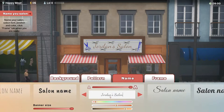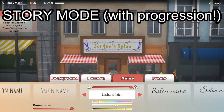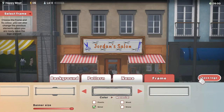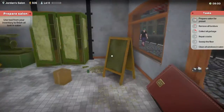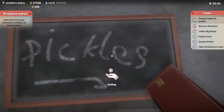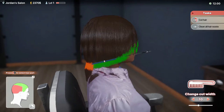Hairdresser Simulator does have a story mode and there is progression. You start by buying a little abandoned meat shop, turn it into your salon, and work your way to the top — owning more salons and more employees until you're doing the whole city's hair.